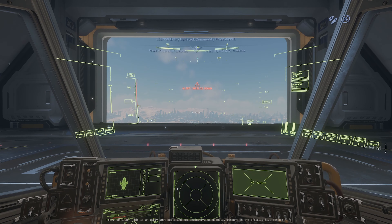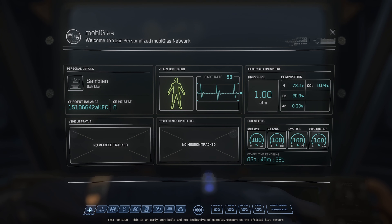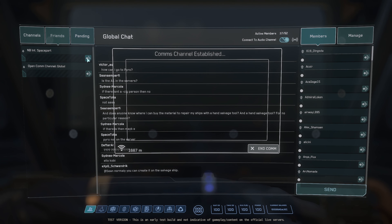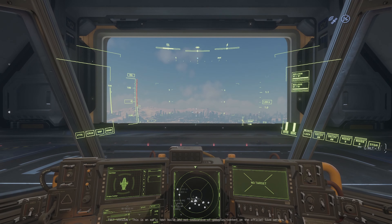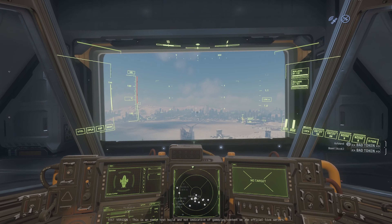Once you are in the cockpit, press U to turn on the systems so you're ready to go. Now you can access your mobiglass using F1, then go to FORC and request takeoff. At that point the hangar doors will open — I guess they were already open due to a kind of bug, but that's okay, you can fly my friend.